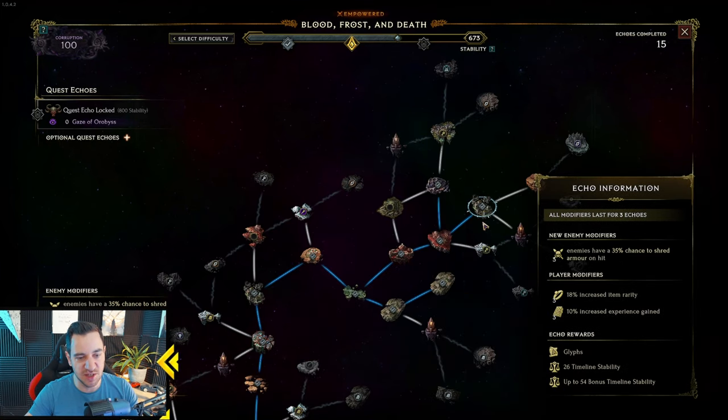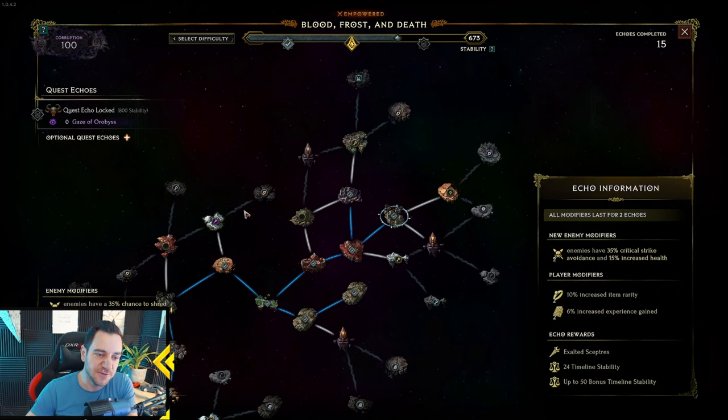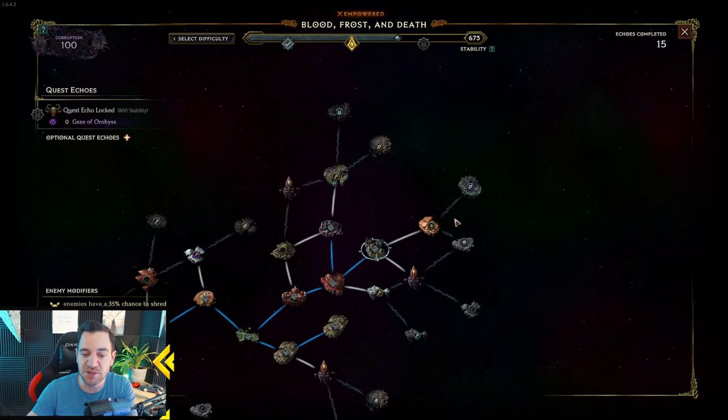When you have 100 corruption and can take it easily with your build, you can then kill Orobus and increase corruption even more to 200. I think that's enough for most people to get good item drops. 100 already drops great items, and it depends on your build. If your build can easily handle 100 corruption monoliths, then you can increase the corruption — because why not? But if it's tough, you've got to find a better build or level up some more. The further out you go on the web, especially away from the center, the closer you get to Orobus at the edge.